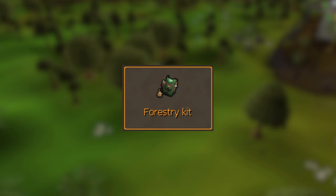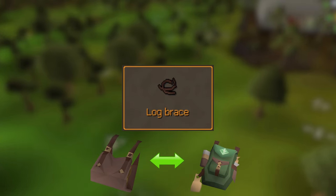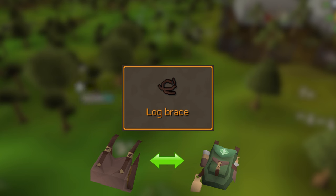Holds your forestry and woodcutting gear. Holds logs. These components correspond to one of the 9 events and either give more anima, XP, or have a chance of spawning the event. Combines log basket and forestry kit.